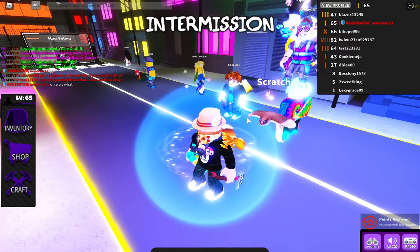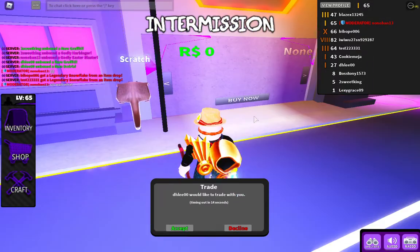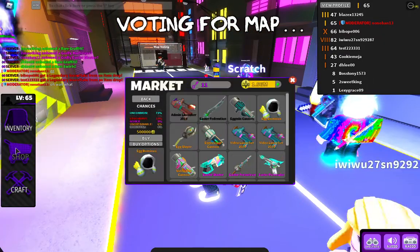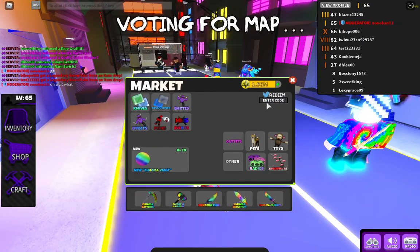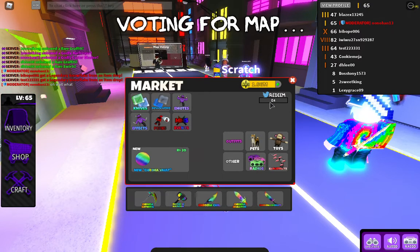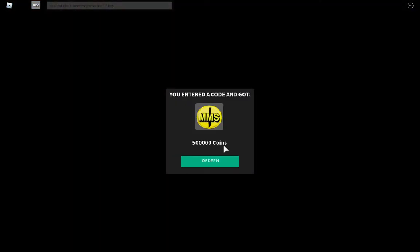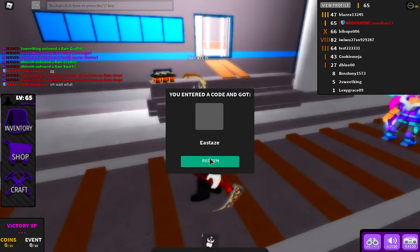Apparently the glitch is back — they said they fixed it but obviously they didn't. My bad. I'm sure you guys want the code, so I'll give you the codes. Our first code for today is the Easter code: all caps, E4ST3R.